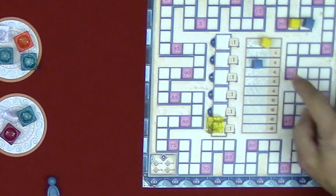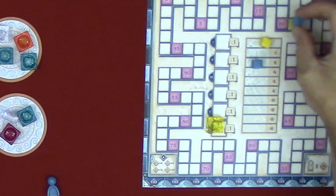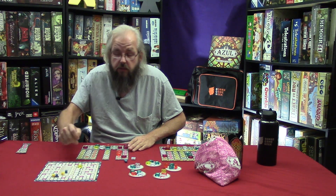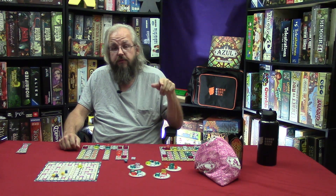If there is a tie, whoever has the least points on the broken glass track wins. If there is still a tie, you share the victory. And that is how you play Azul: Stained Glass of Cintra. Stay tuned for the gameplay.